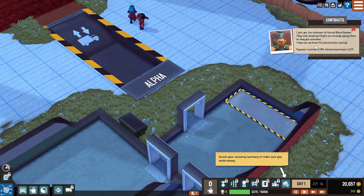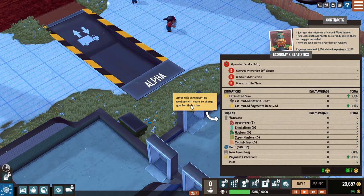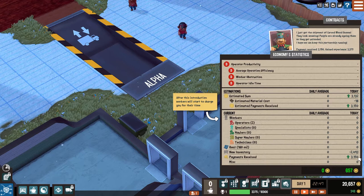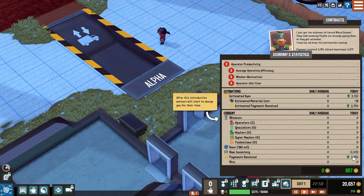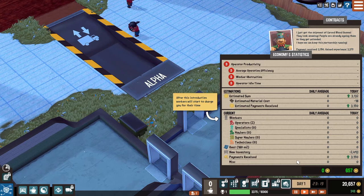Access your economy summary to make sure you made money. Did we make money? After this introduction, workers will start to charge you for their time. We made money simply because the workers didn't ask us for any money, so that was nice of them. We only made $657 because of utilities and rent and new inventory costs. Alright, let's close that. We got a new call - is it the mayor? It's the red phone, it's for emergencies - like the Batman thing, the bat phone.